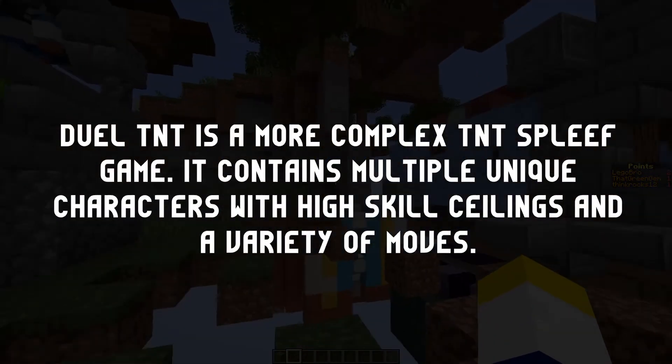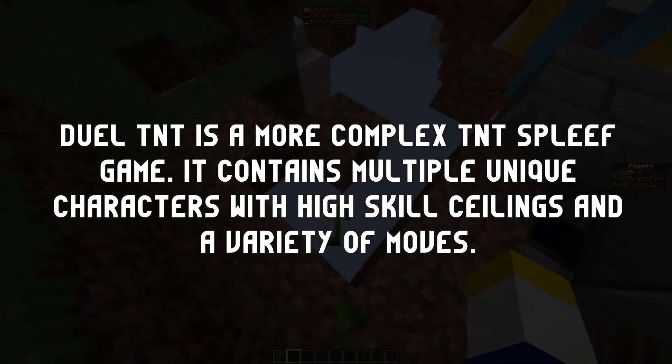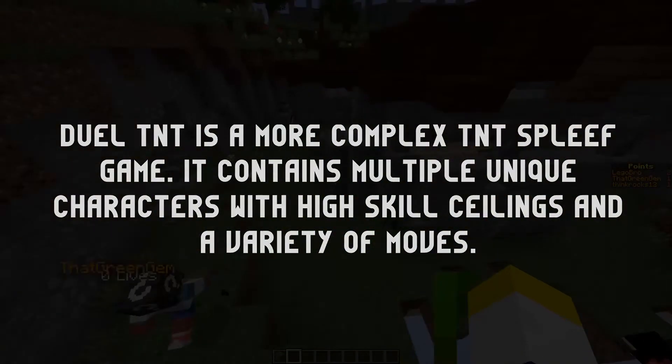Chainsaw Ninja describes Dual TNT as a more complex TNT spleef game. It contains multiple unique characters with high skill ceilings and a variety of moves.